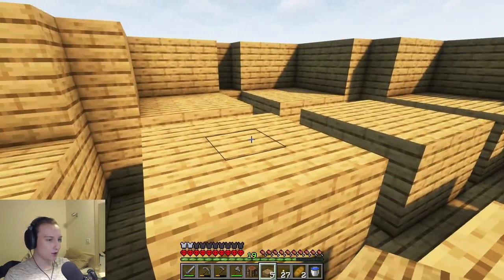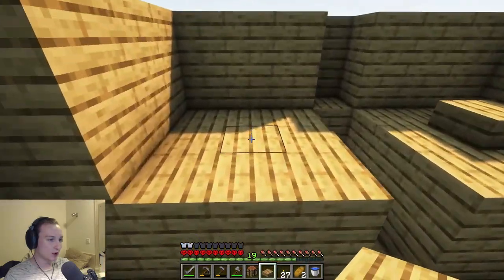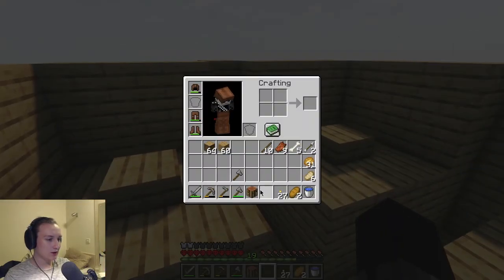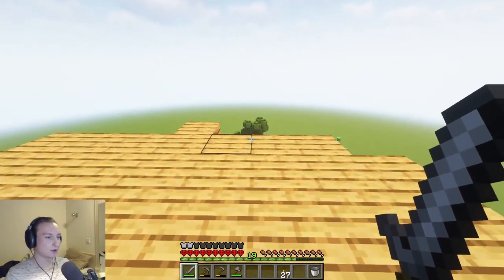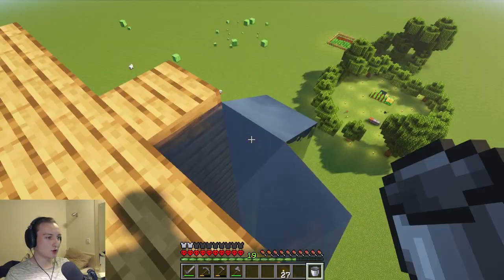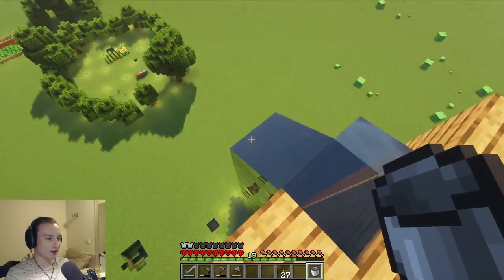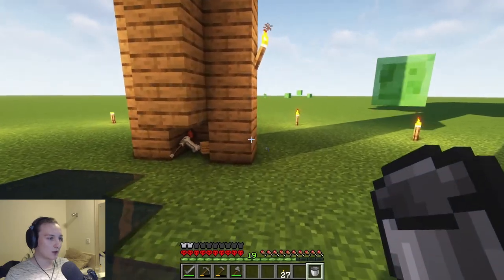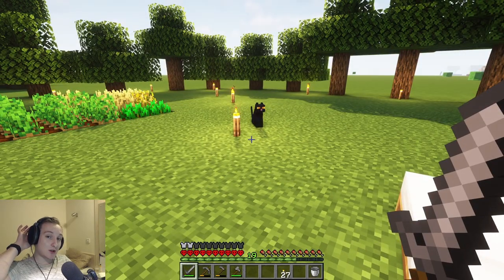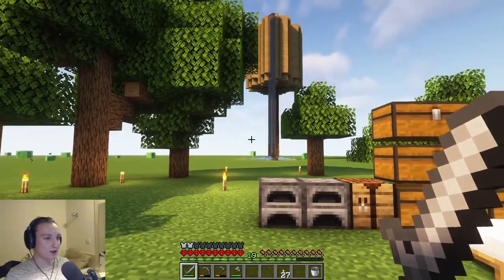I'm pretty fast at this once I know what I'm doing — once I remind myself properly and have all the materials ready. So that took: we started with three stacks minus two of logs. We have this much planks left, plus one more because one did fall down. Just under two and a half stacks — or just over two and a half stacks — to do one layer, so we know what to do now. I really need to put in some stoppers so trees don't grow this big.